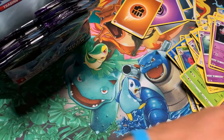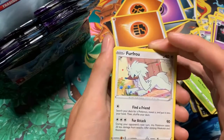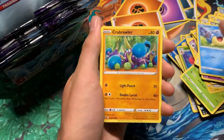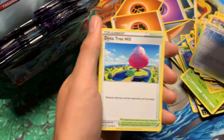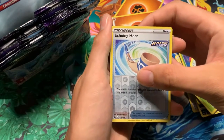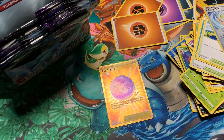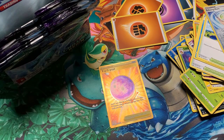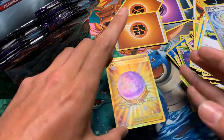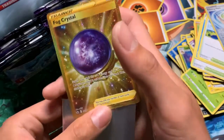Come on — will my prediction be correct? Again with doubling up on energies. Here we go — Furfrou, Venipede, Seel, Brawler, Golett, Path to the Peak, Drizzile, Duraludon, Treecko. Let's do it again — Echoing Horn. And the ultra rare — what is my prediction?! Oh my god! And of course it had to be the Fog Crystal, like basically a fortune-telling crystal ball!